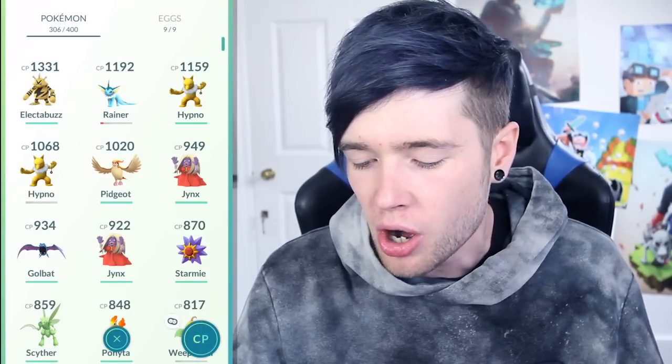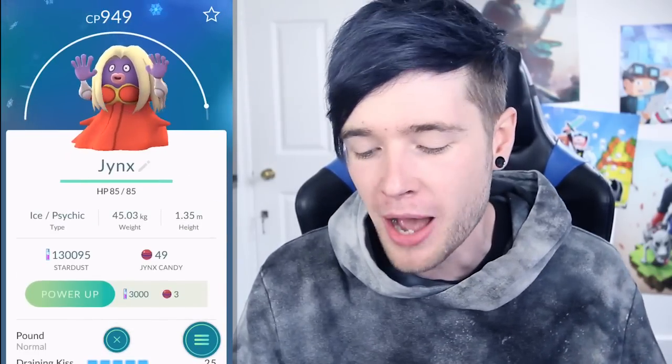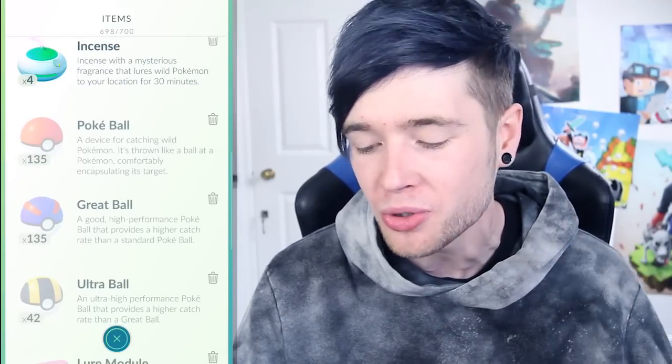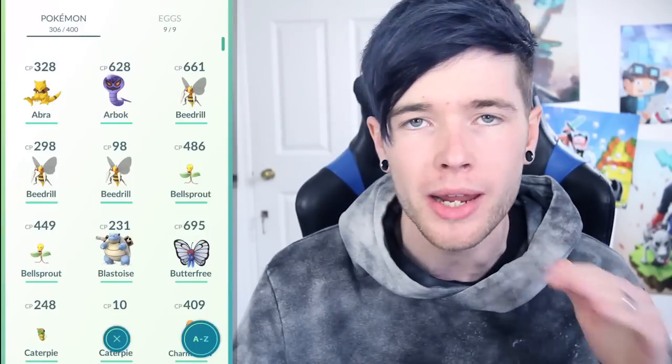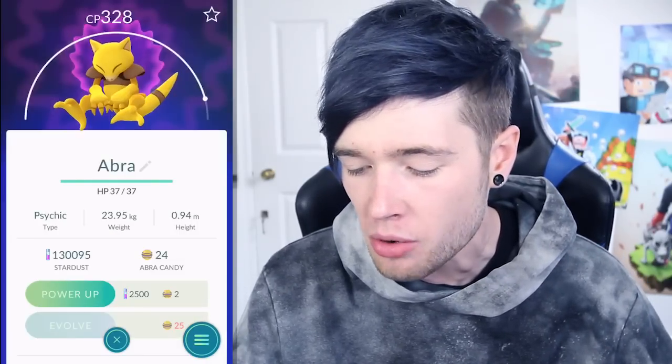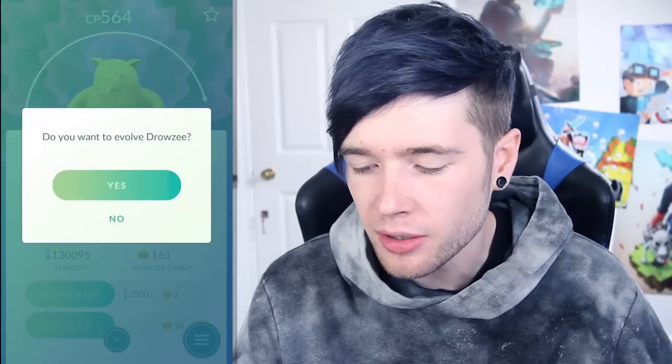Rainer's up next. Hypnose. Pidgeot. And that Jynx that we caught - was this in London? It was! Our Jynx actually was our sixth most powerful Pokemon. I think I have some evolutions to do. Items must be really stocked up. We've got 93 Hyper Potions, 102 Revives, 4 Lucky Eggs, and 4 Incenses. 135 of both Pokeballs and Great Balls, and Ultra Balls as well, and so many Raspberries! I'm gonna crack off a Lucky Egg real quick just for these evolutions. We're only one away from an evolution on Abra - that is annoying. I might evolve this Drowsy just for fun to see what it's going to evolve into, because I have 160 Drowsy candy anyway.